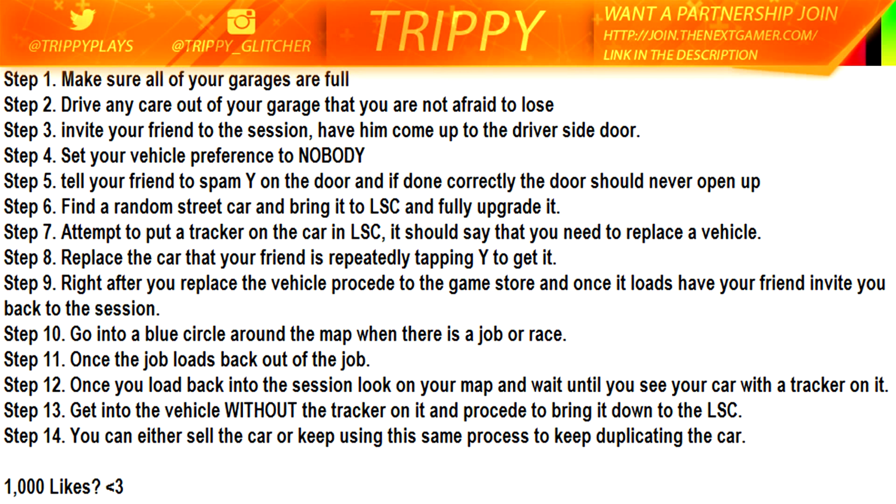Step 10: go into a blue circle around the map where there is a job or a race — those blue little rings on the ground. There's one right down the street from the main Los Santos Customs. Step 11: once the job loads up, back out of the job. Step 12: once you load back into the session, look on your map and wait until you see a car with a tracker on it. Step 13: get into the vehicle without the tracker on it and proceed to bring it down to Los Santos Customs. Step 14: you can either sell the car or keep using this same process to keep duplicating the car to fill up a garage or do whatever you want.